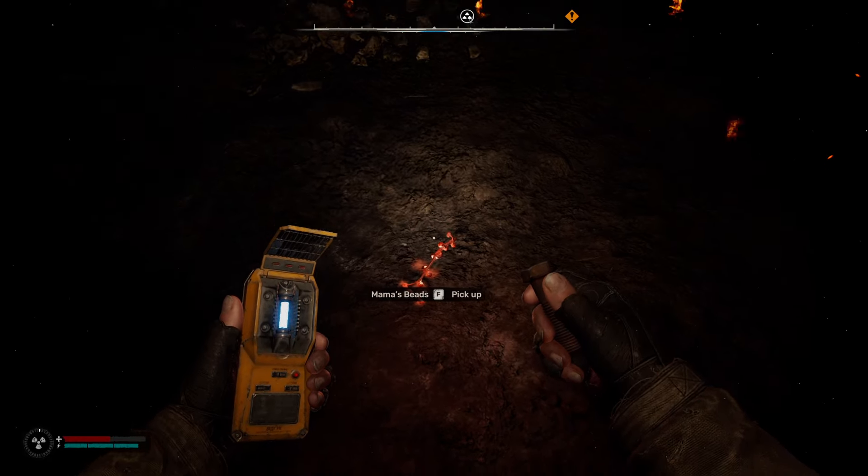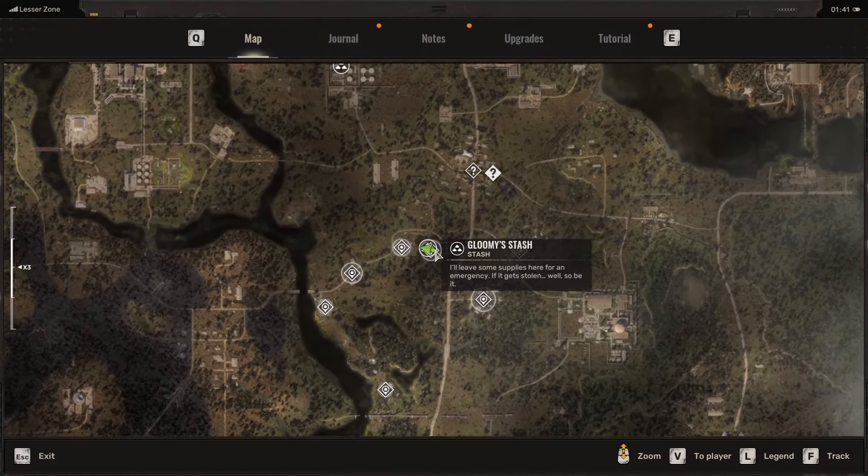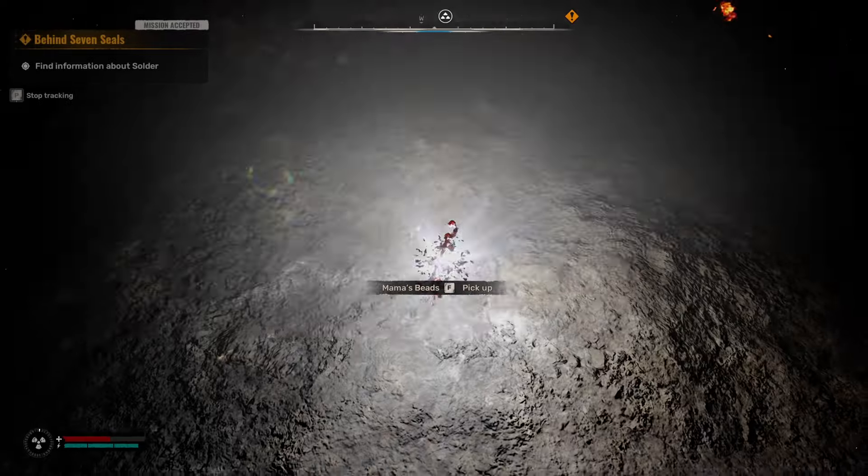These are always the same type — I tried saving and loading and it doesn't swap them out. The same artifact is in the same place. So Mama's Beach, for example, is going to be in the Magnetic Cave right here in the Lesser Zone. This is where I'm at right now.